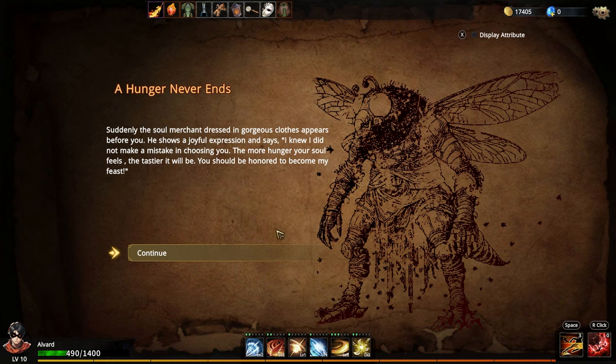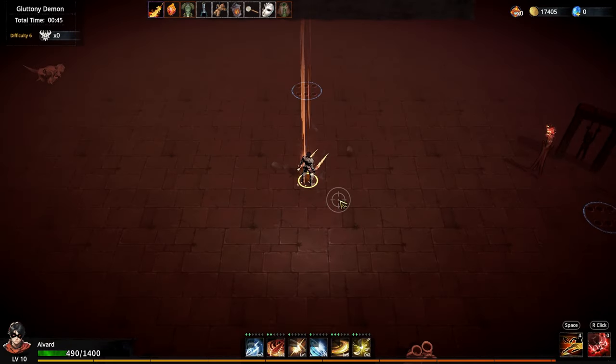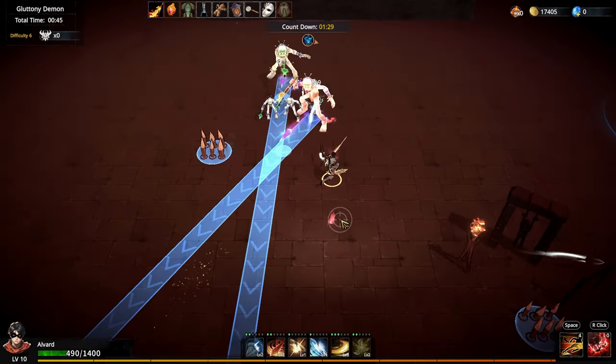He showed a joyful expression and says, 'I knew I did not make a mistake in seasoning you. The more hunger your soul feels, the tastier it will be. You should be honored to become my feast.' Look at his outfit! As soon as the multiscent puppet finished speaking, a foul smell started emanating from his body. His frankly suddenly became a towel of rottenness, and his skin began to fall away, revealing not flesh but countless wriggling maggots.